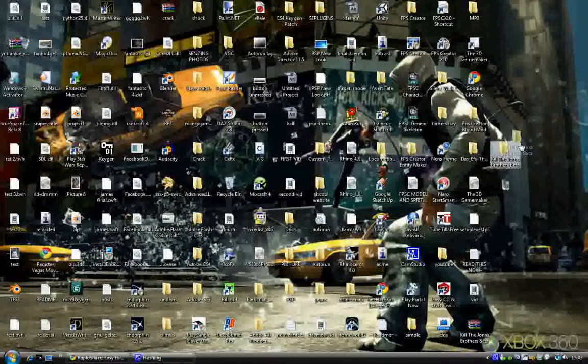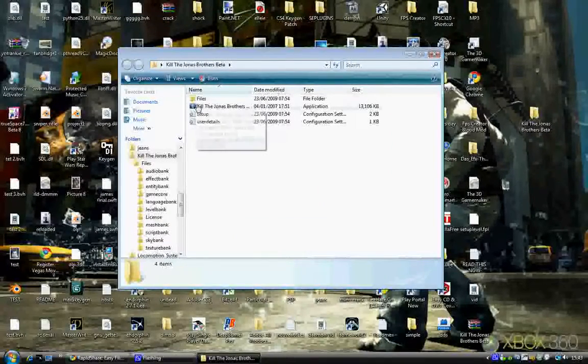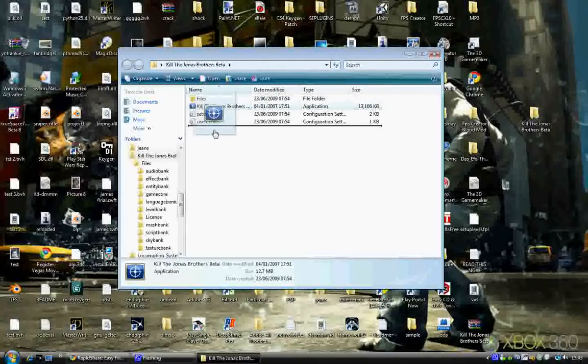Once you've got the extracted folder wherever you put it, just double-click it and you should have this. Yours may or may not have the icon — don't worry about that. You don't have to worry about any of the other files, you just need this one here. Kill Jonas Brothers — it should say Application under Type. Just double-click on that.